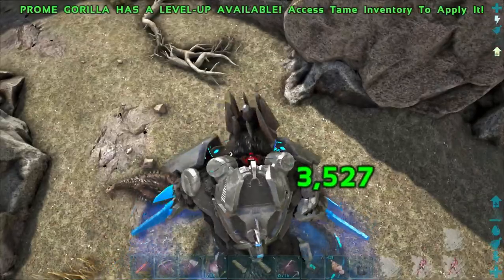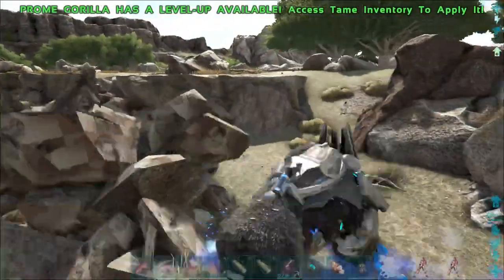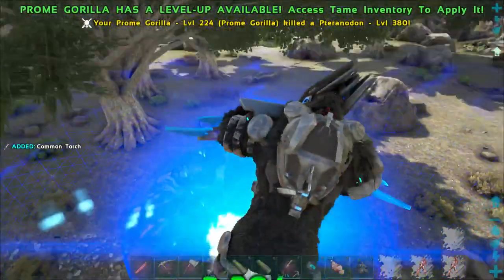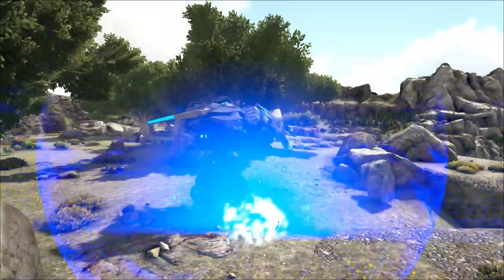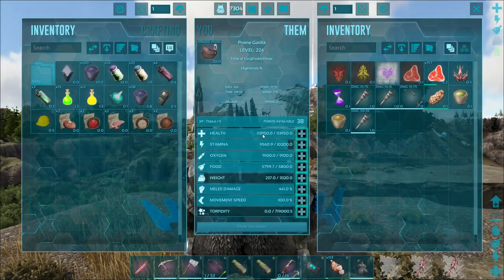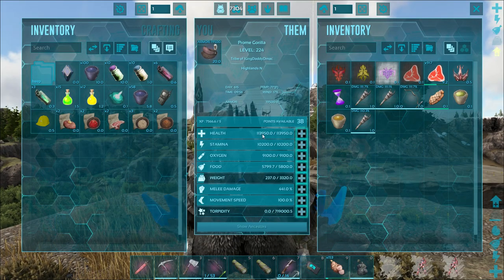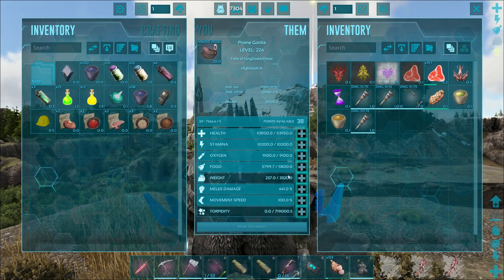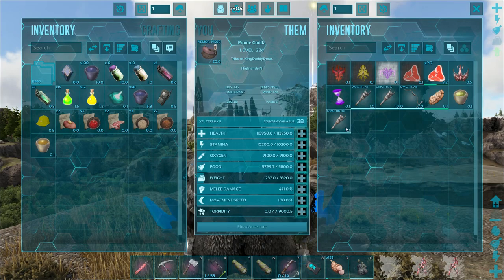The swoosh does significantly less unless that guy's mate-boosted. About what's expected. The chest attack does even significantly less, but that's the attack that would dismount riders, so it has its uses. Overall stats: 113,950 health — that is crazy town. Over 10,000 stamina, well over 3,000 weight. Overall not bad at all.